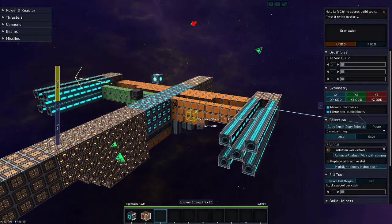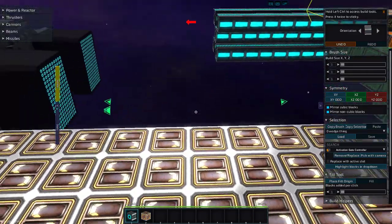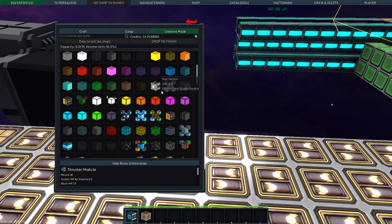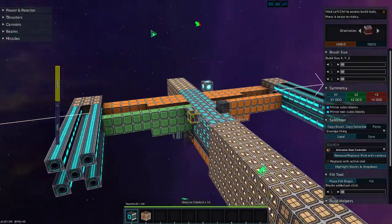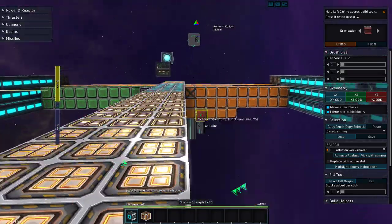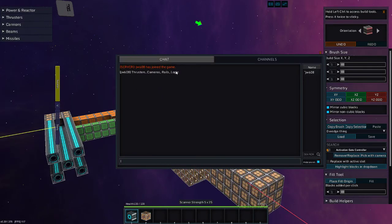For this challenge, you're not allowed to add any blocks or any system blocks other than thrusters, cameras, and rail dockers — rails to make a dock so it can dock to a ship. And logic as well, because you can do stuff with the rails if you really want to. So thrusters, cameras, rails, and logic are the only system-type things you can put down.